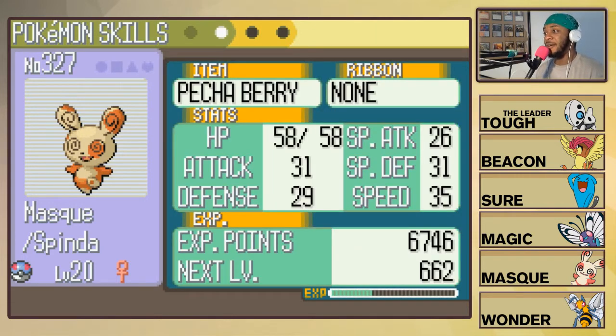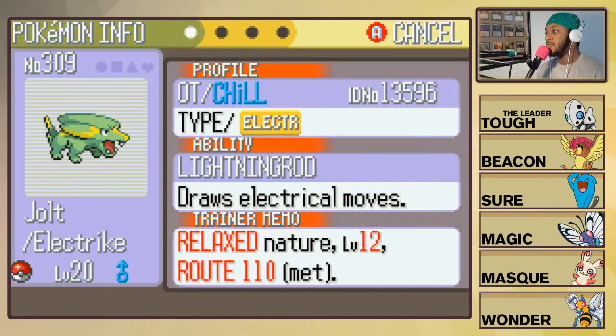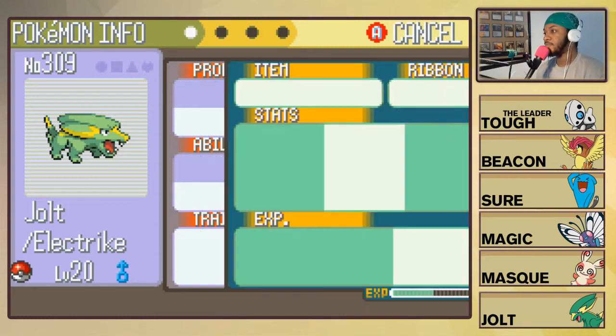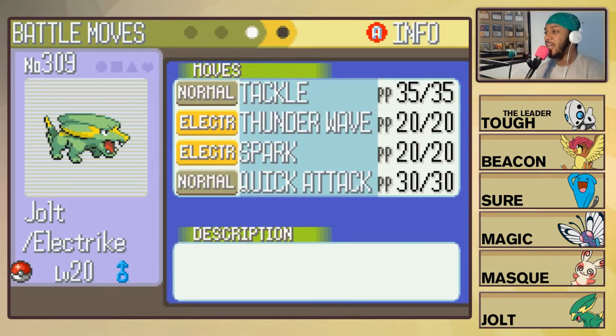Then we have Mask, the Jolly Spinda with the Own Tempo ability so it can't get confused, holding a Petaya Berry. Attacks: Tackle, Uproar, Faint Attack, and Psybeam. Mask puts in a lot of work for the team. And then we have Jolt, our Relaxed Electrike — we always replace Arbtridge as soon as possible every single time. Lightning Rod for the ability, holding a Petaya Berry. Attacks: Tackle, Thunder Wave, Spark, and Quick Attack.